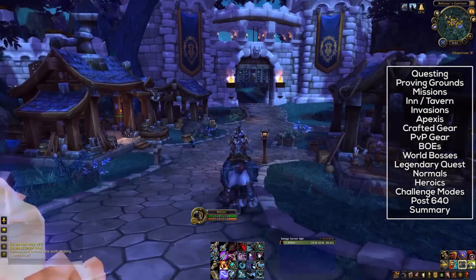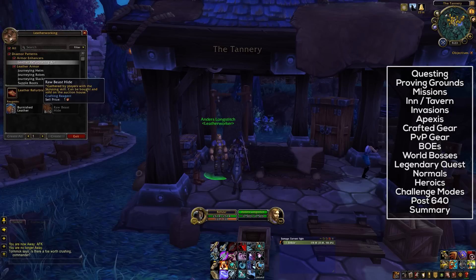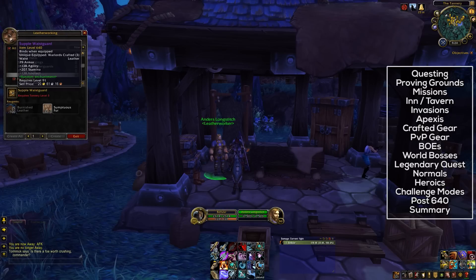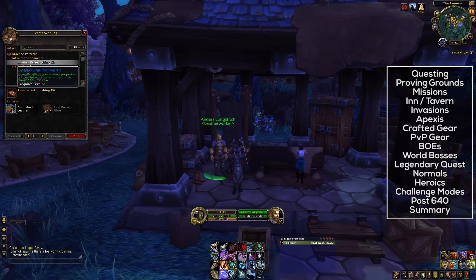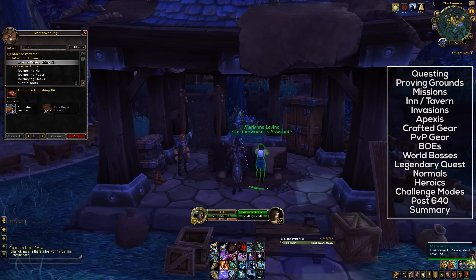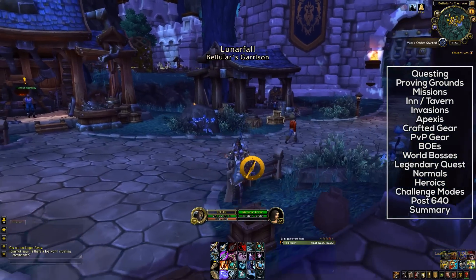There is also crafted gear in this expansion. Item level 640 crafted armor can be made by anyone with the correct garrison building, so even if you are not a leatherworker, you can still put down a tannery and make some 640 crafted gear. This armor can actually be upgraded to item level 655 and then 665, but this is only done by people who have the relevant crafting profession on their character. The initial cost of this gear is rather hefty — it costs a fair amount of your rare crafting resource plus some common materials. This rare crafting resource is made through your daily crafting cooldown and the garrison work order, so start doing those work orders as soon as possible.